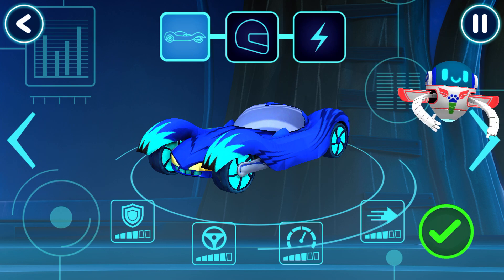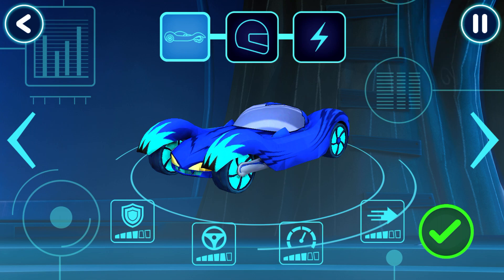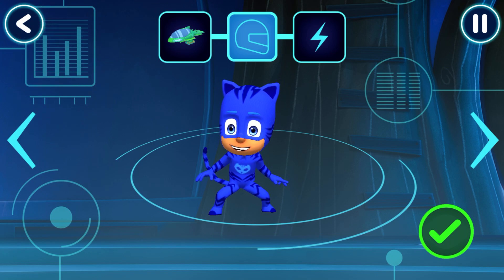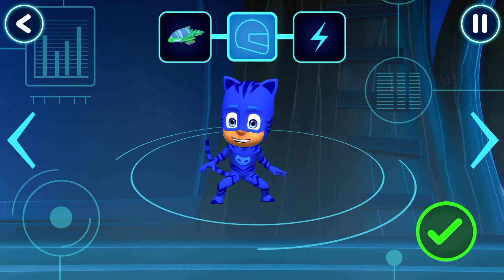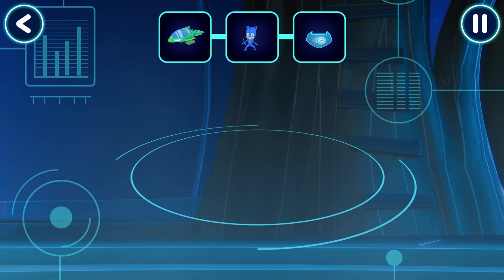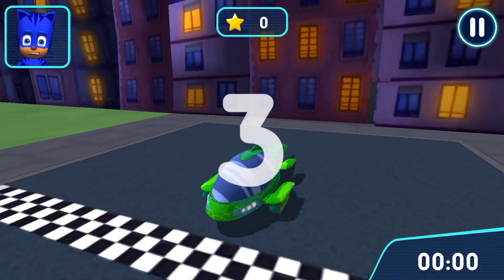Tap the arrows to see all the options. Tap the arrows to see if you can pick a driver. Awesome! How would you like to power up your vehicle? Now, let's go for a drive!